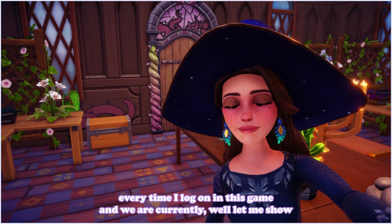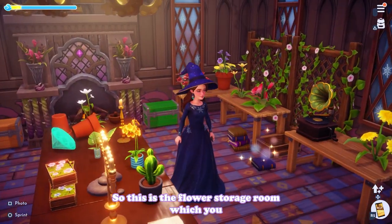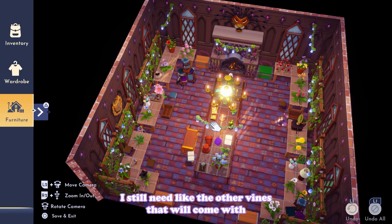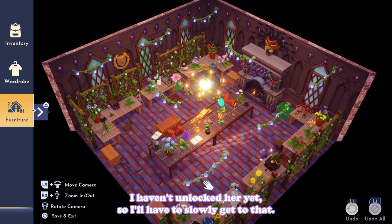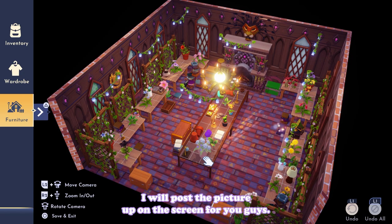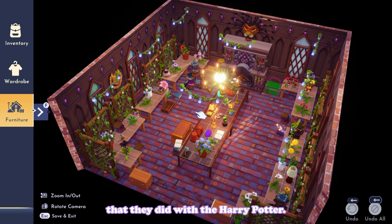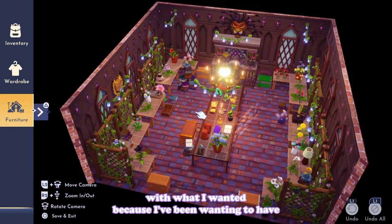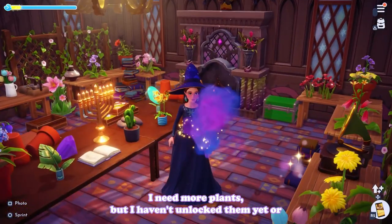We are currently in my flower room - the flower storage room. Let me show you guys the bird's eye view. I'm not done with it; I still need the other vines that come with Nala - I haven't unlocked her yet. This room was inspired by a creator's build of the Harry Potter herbology room, which felt so on brand because I've been wanting a flower storage room. I need more plants but haven't found them at Scrooge's store yet.